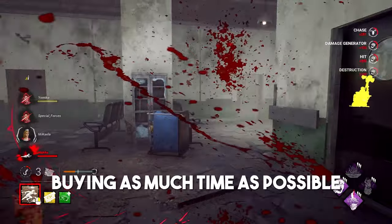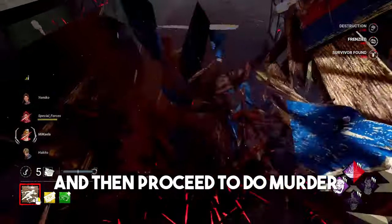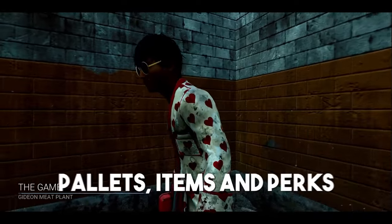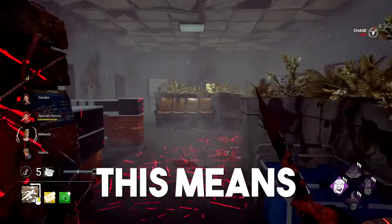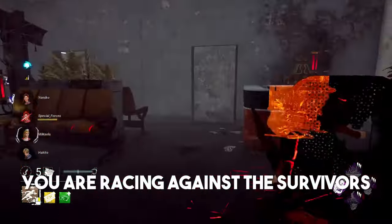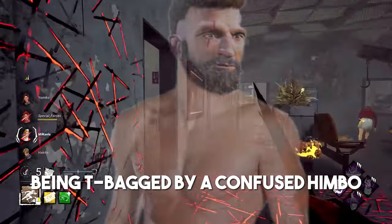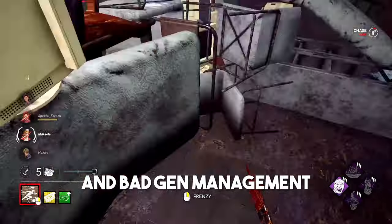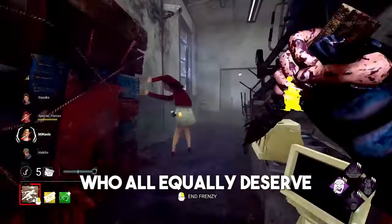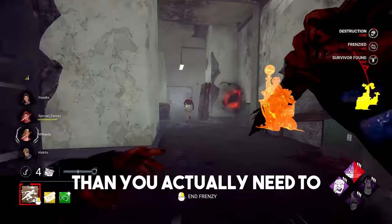As the killer, your gameplay revolves around buying as much time as possible in order to gain an advantage, as all killers start out with a massive disadvantage. At the start of the trial, you first have to find survivors, burn through their resources, and then proceed to do murder — while survivors have pallets, items, and perks all immediately available to try and disrupt you, reset your advantage, or speed through the game as quickly as possible. As soon as you spawn in, you are racing against the survivors, because if you leave them alone, an efficient swift can power the exit gates in less than four minutes, leaving you stuck at a pallet being teabagged by a confused himbo with daddy issues. A lot of the killer community calls this gen-rushing, but what it actually is is the simple result of poor pressure and bad gen management.